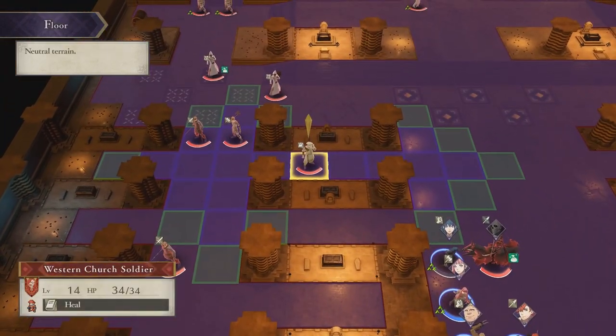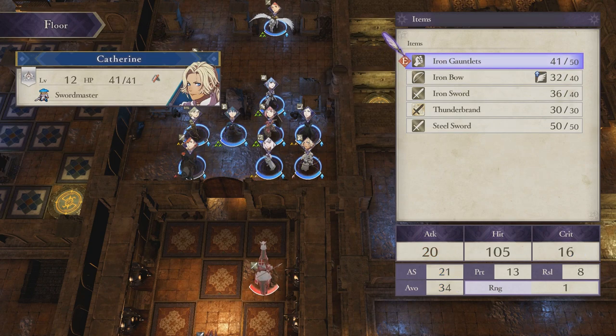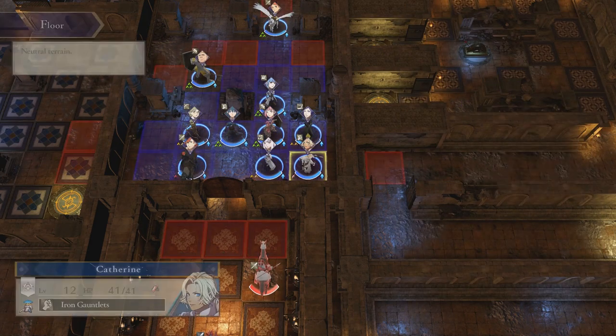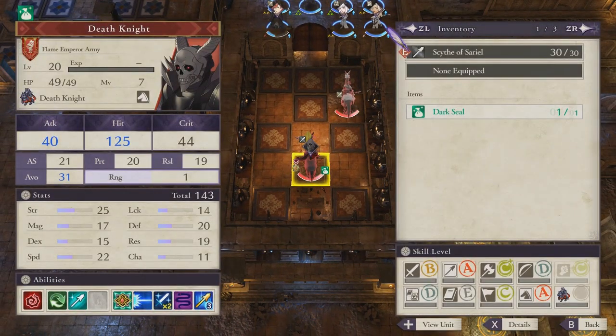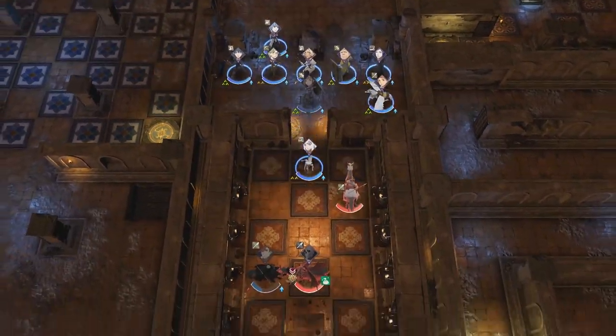That said, the end of this chapter is really fun if you're trying to kill the Death Knight. It's genuinely scary how much time it takes to get there, and the thought of having to redo all that work if I didn't kill him in one shot had me nervously planning how to get the most units attacking when I busted down the door — doing damage calculations without being able to see the battle forecast, conserving my divine pulses. It ended up being a lot of fun.